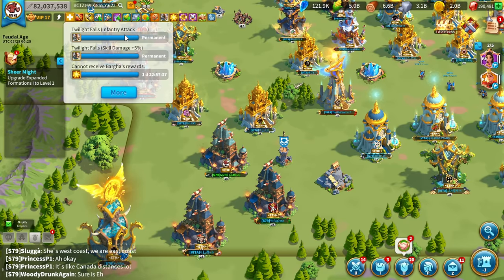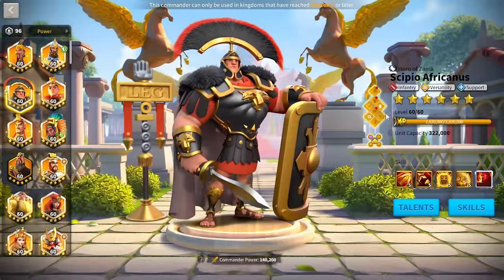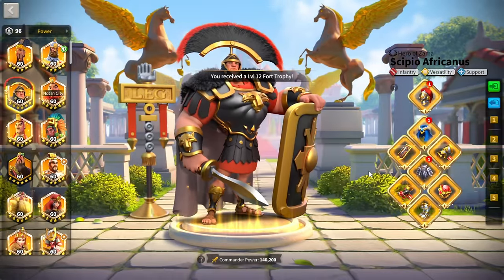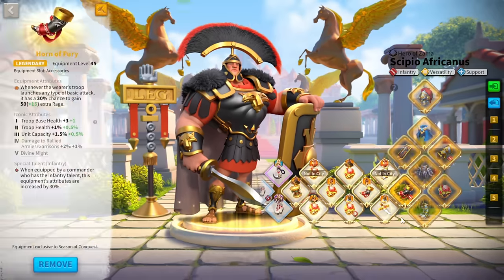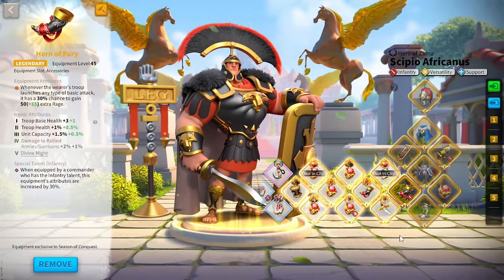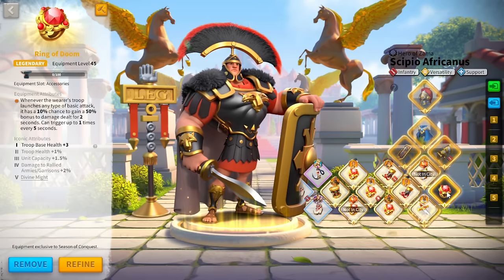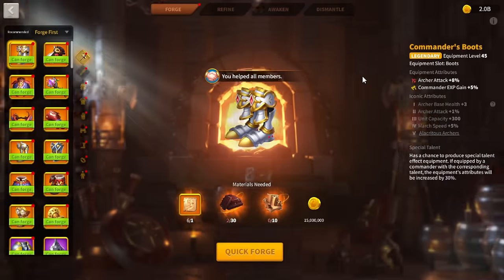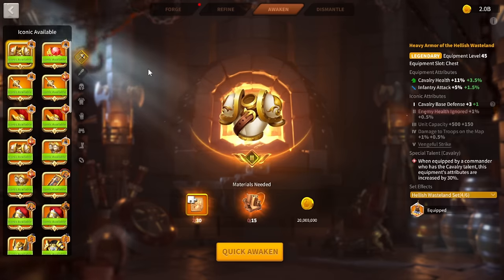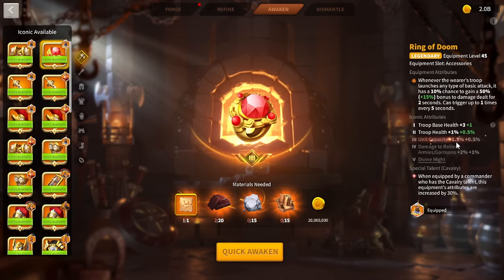I am losing 10% infantry attack with Twilight Falls, which does kind of suck, but let's take a look at the gear on our Scipio Prime. One thing I am going to do — you might notice I have a tier 3 horn of fury getting additional unit capacity, but only a tier 1 ring. I just got enough materials to upgrade my other ring to tier 3, so we are actually going to awaken this to tier 3 to get an additional 1.5% unit capacity.